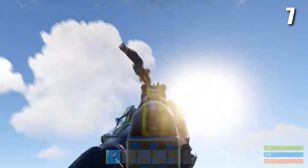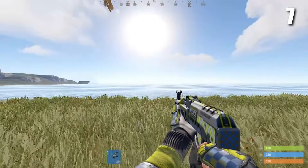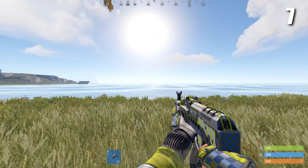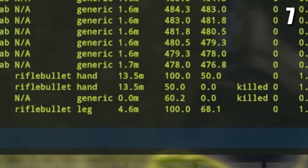Next I'm going to show you a keybind to access the combat log quicker. Every time you want to check your combat log you have to type this in your console, but if you use this command all you have to do is press one button and you can instantly see your combat log.